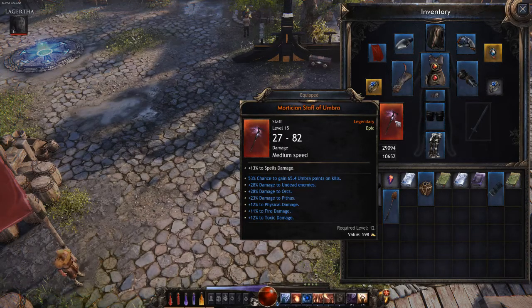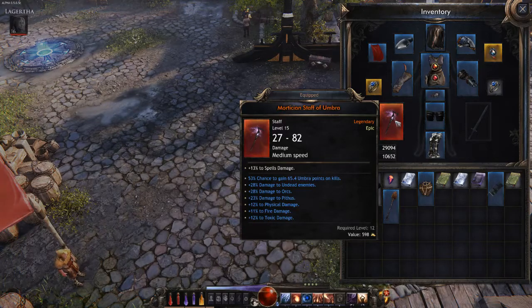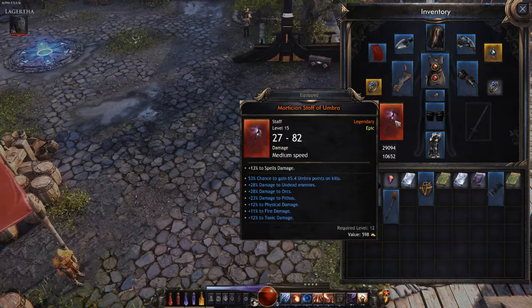28% damage to orcs, 23% damage to pikers, 12% to physical damage, 11% to fire damage, and 12% to toxic damage. That's a lot of damage for this staff, so it's quite nice.